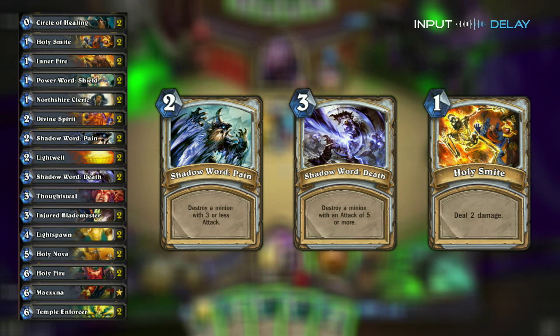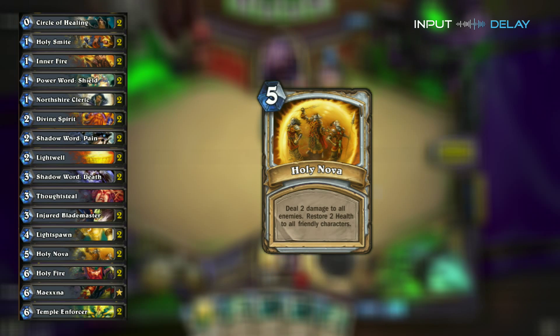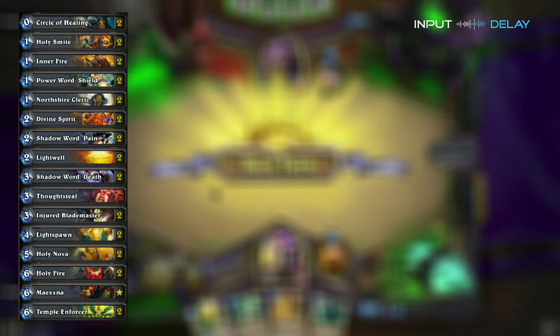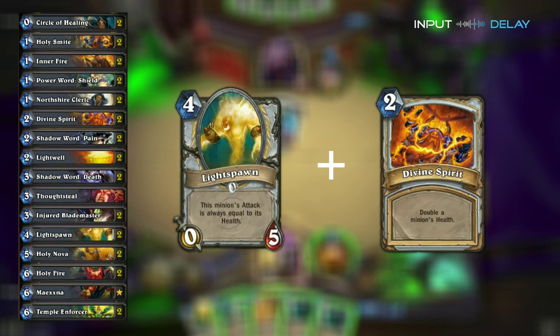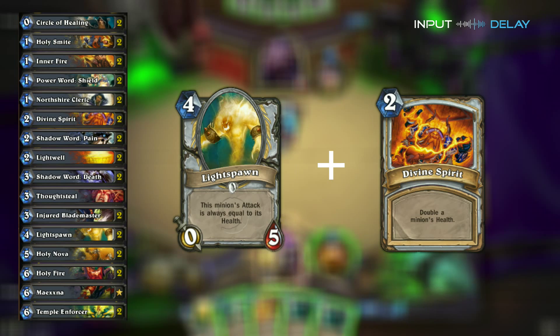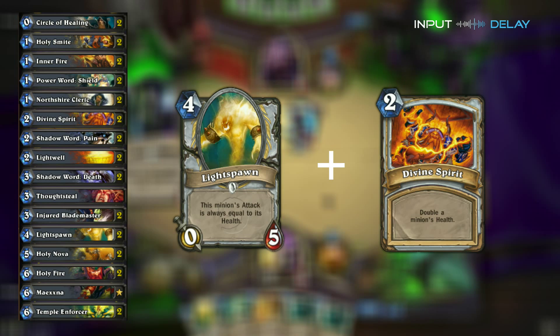Holy Nova is also a very good AoE, and especially useful here for its ability to heal your minions all across the board, as well as dealing 2 damage to everything else. One combo to also keep in mind is the Light Spawn plus Divine Spirit combo — that's a card that's going to be nearly unkillable. Of course he can bring out his Plague, but aside from that there's really nothing he can do with that huge Light Spawn out there. It's a very good finishing card.